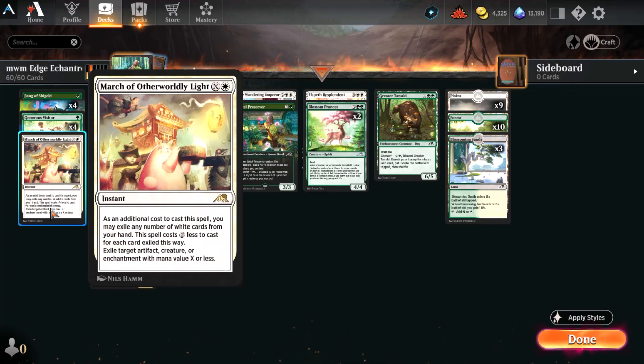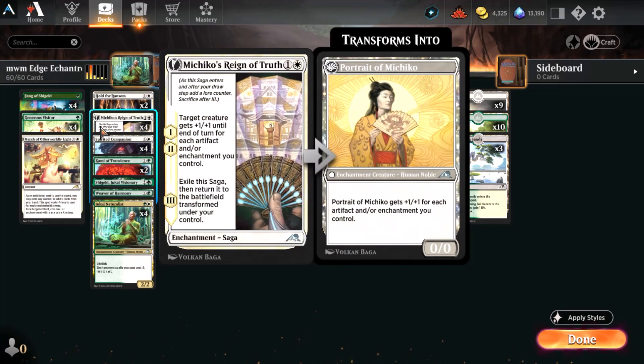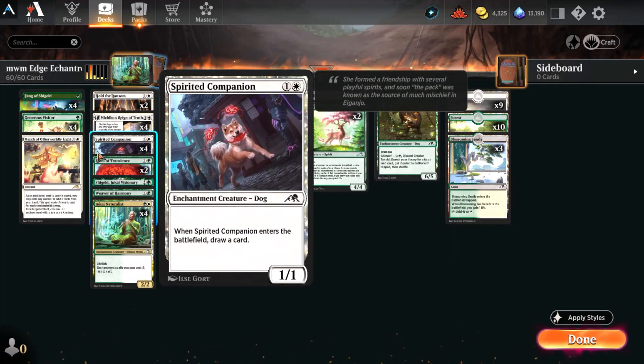March of Otherworldly Light is straight from your new player experience — just a nice exile removal spell that's pretty flexible. Hold for Ransom is the lockdown of choice here, coming from Streets of New Capenna and also in your new player experience. It's Michiko's Reign of Truth — you did get one copy in your new player experience, but you really want four, or probably at least three. So if you haven't had an opportunity to draft Kamigawa yet, definitely have that on your shopping list, along with Spirited Companion. It's a dog, an enchantment, it draws you a card — it's just a good boy pretty much all the way around.